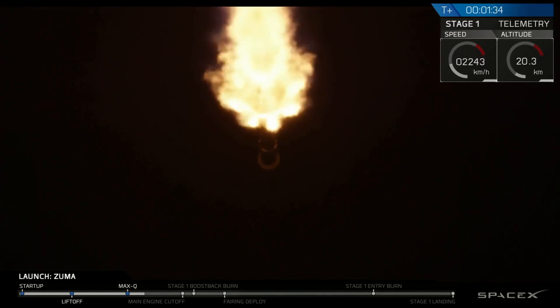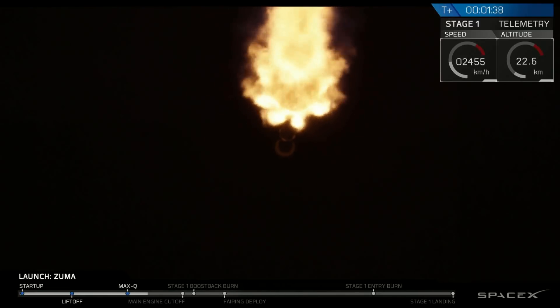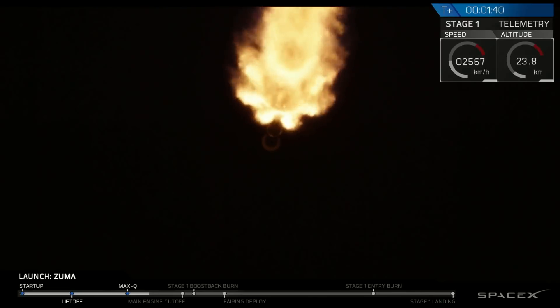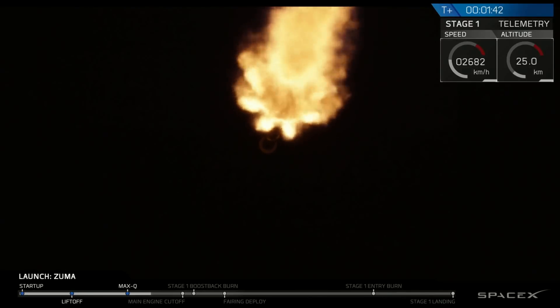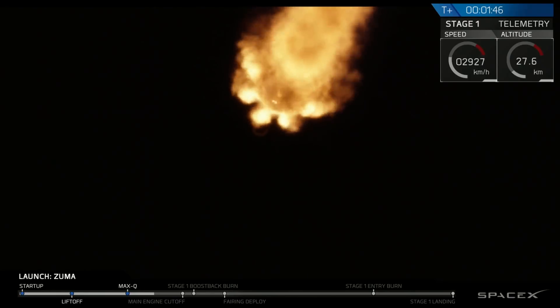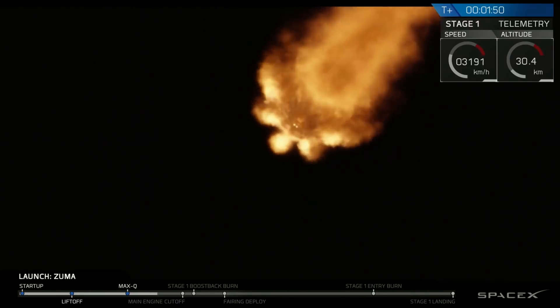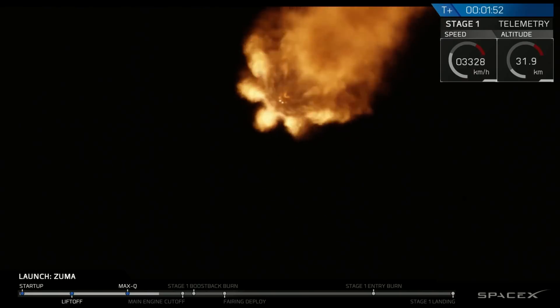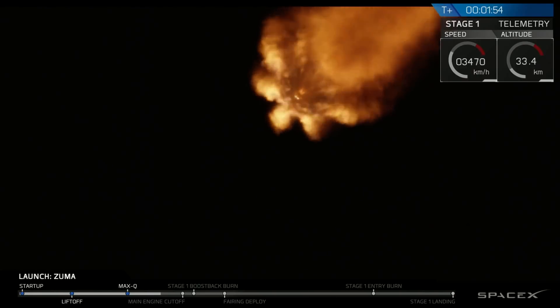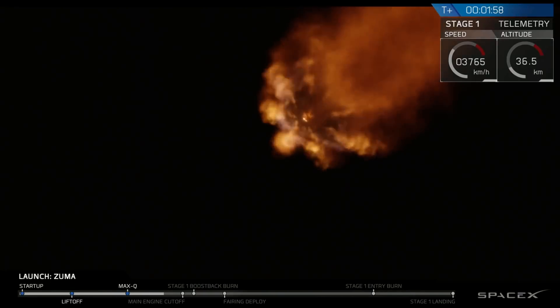Those four events in order are: MECO, stage separation, SES-1, and the boost back burn. MECO stands for main engine cutoff — that's when the first stage stops firing. Stage separation is when first and second stage depart from each other. SES-1 stands for second engine start, when the second stage begins firing. And the boost back burn is when the first stage begins firing again to start its trajectory back to landing zone one.